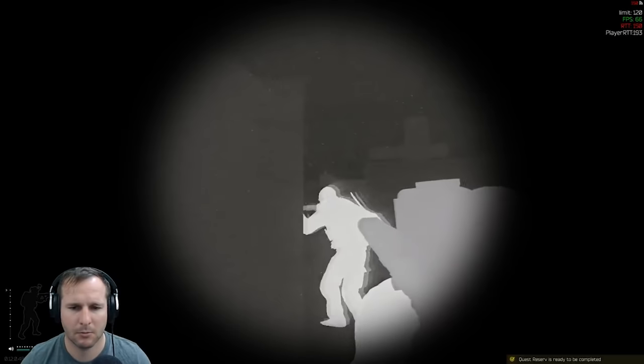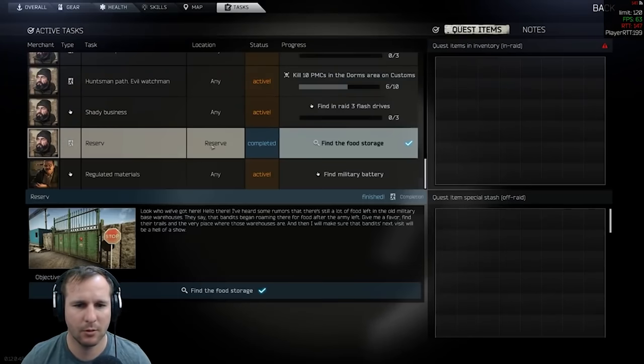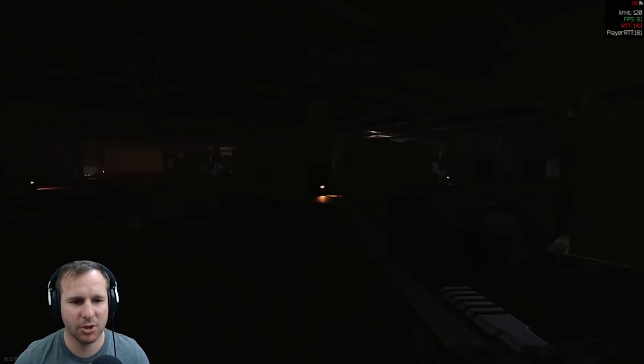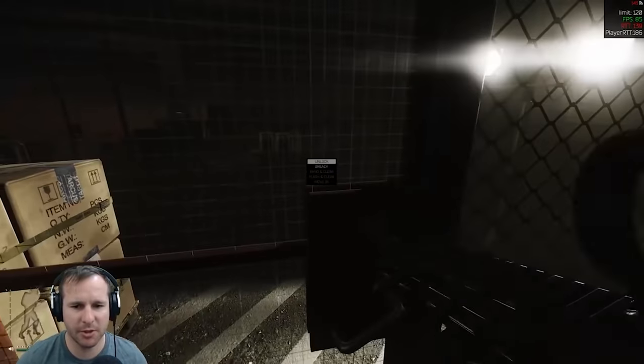Reserve. You're required to go into the Reserve map and head into the bunker underneath the train station. From there you'll see four cages — run to the back right cage, and you'll have the food storage objective completed. All you need to do then is survive the raid and extract to hand it in.